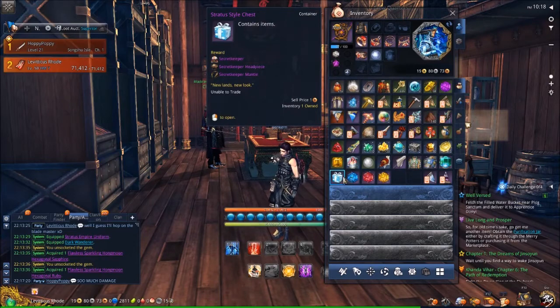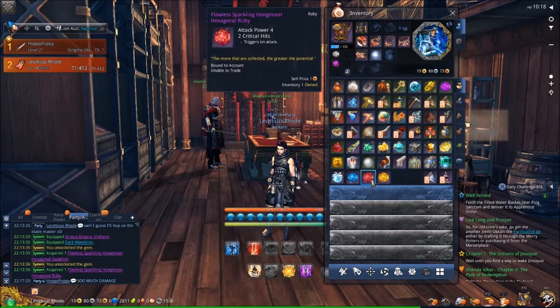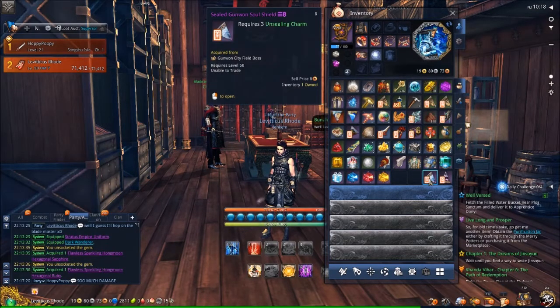You're going to get a costume box that has three more costume pieces in it for completing it. Three gems — a Sapphire, a Ruby, and a Citrine. So that's a whole bunch more attack power; each of them has a 5-4-4, so a total of 13 attack power.